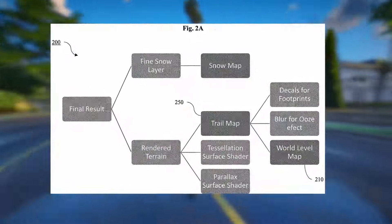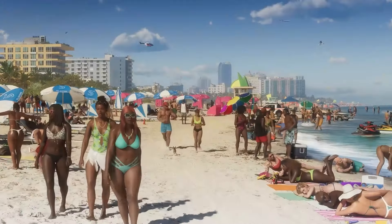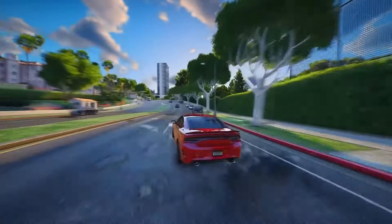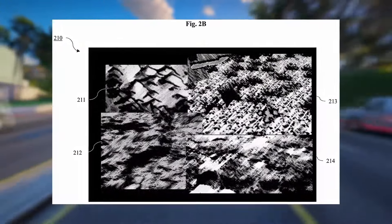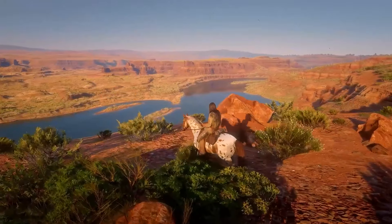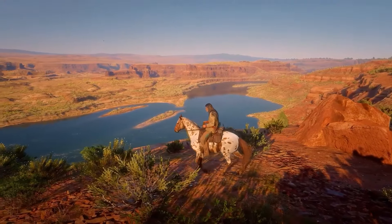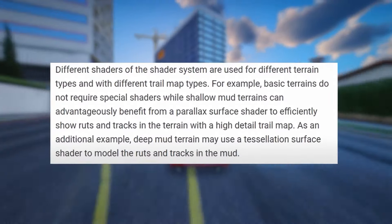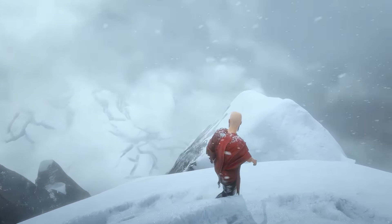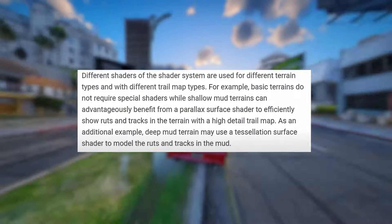The world-level map outlines all the different dynamic terrains, such as muddy, sandy, grassy, hard ground, snowy, and more. Using Red Dead Redemption 2 as an illustration, this world-level map plays a pivotal role in determining the terrain that players or NPCs interact with. It acts as the foundation to generate a trail map — think of a trail map as a record of all the imprints left behind by characters, vehicles, and other objects, like the aftermath of explosions. This showcases how the snow has been altered by the actions of an NPC.